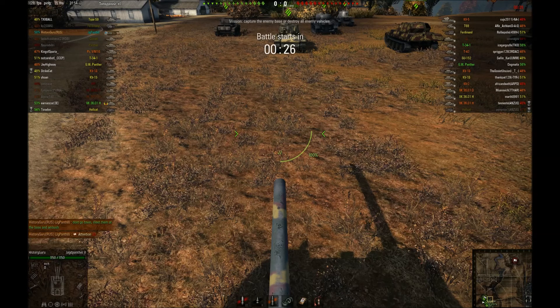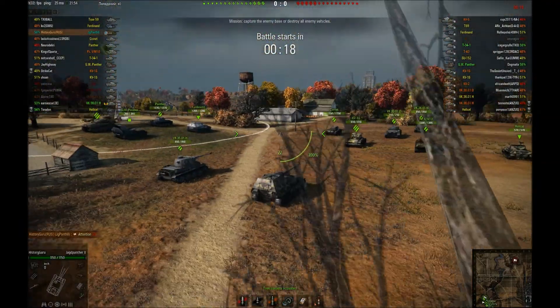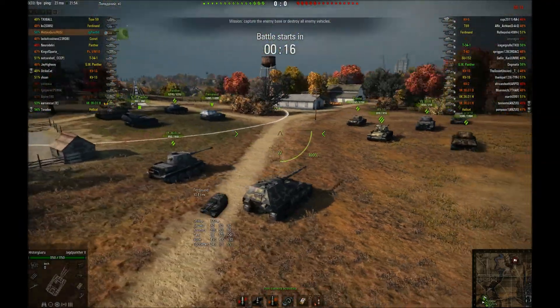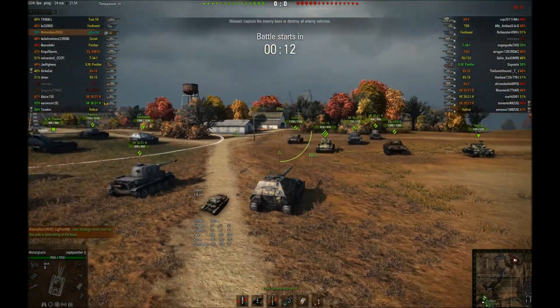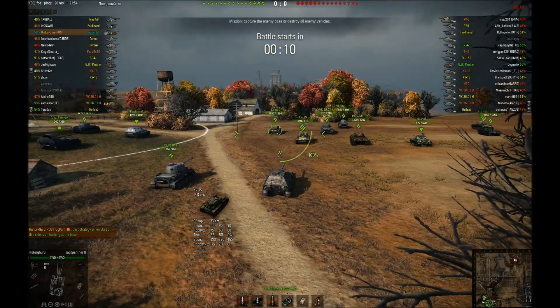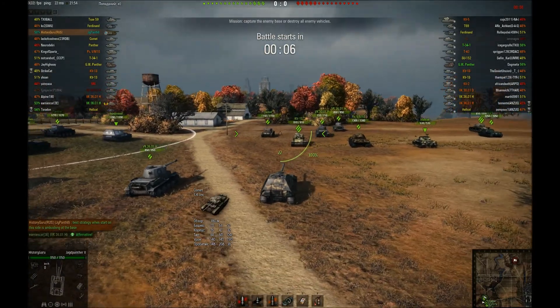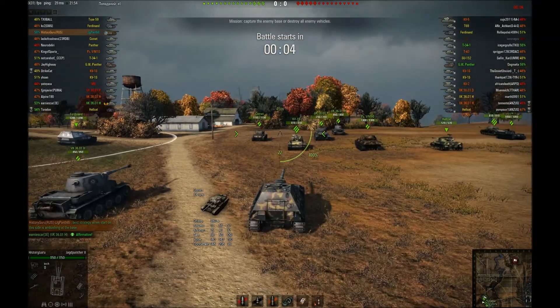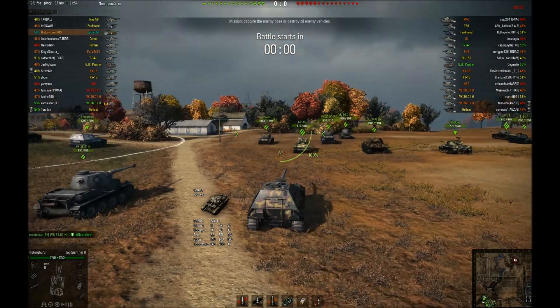I'll try to explain how to play — or rather maybe how not to play — the Highway map. When you spawn on the southern side, in my view this map is not balanced. The northern base has a much better chance to win if both teams go to town, and you'll see in a future video why.